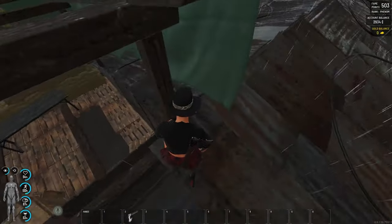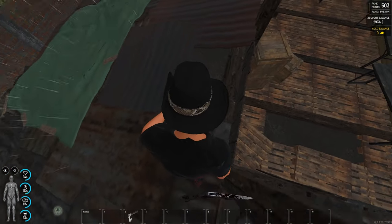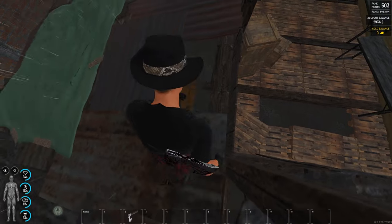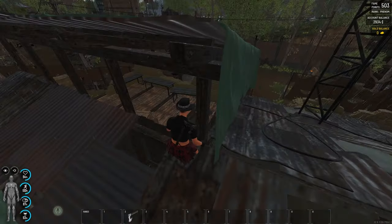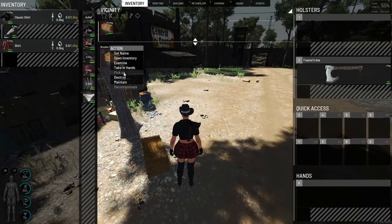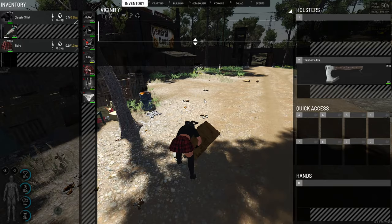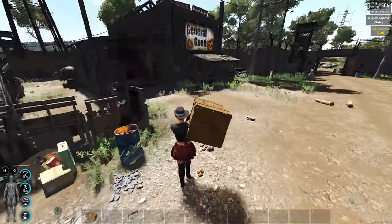Okay, let's try to find the right way. Let's see — here we go. We need to make the chest heavy so nobody can pick it up from here, and that's it. There are more places like this.